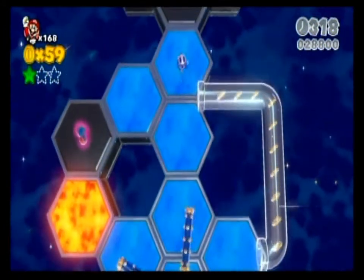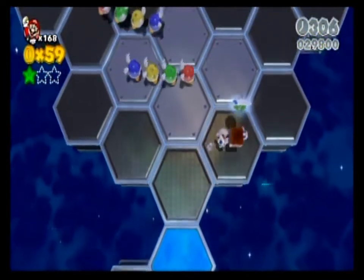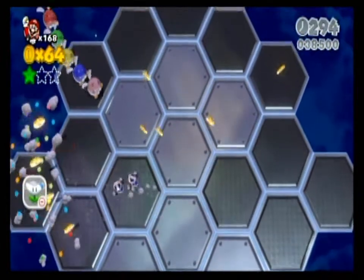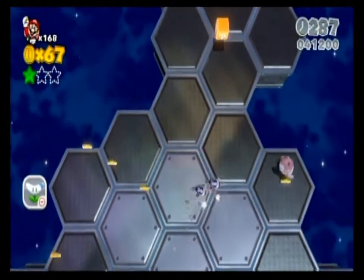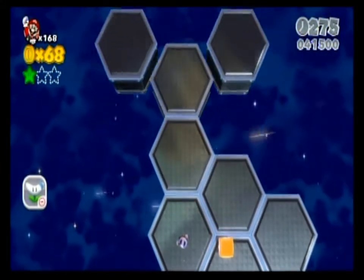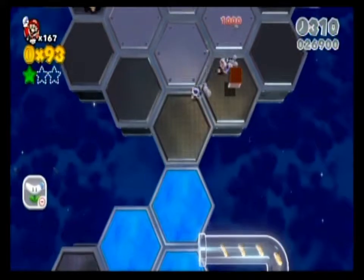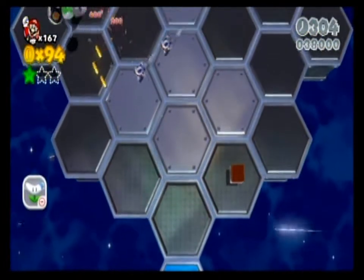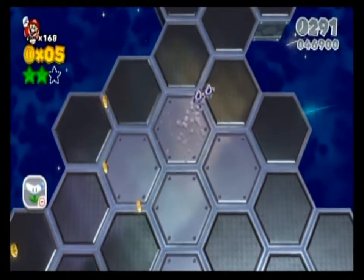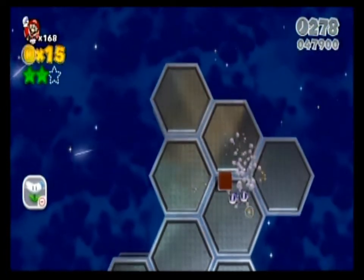Also, ice physics. I'll go ahead and get the double cherry. We need to take out all of these enemies here. Why do we need to take out all of these enemies, you might ask? Fucking get back here! Are you serious? Are you fucking serious right now? Jesus Christ. Alright, once more with feeling. There we go. Now we have successfully collected ourselves a green star — the second one of the bunch. We can continue with the level.